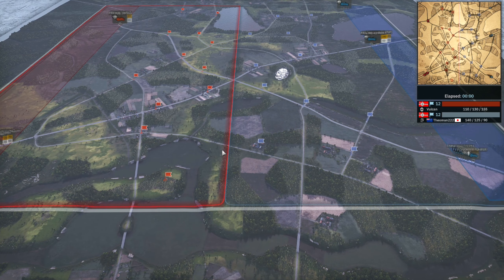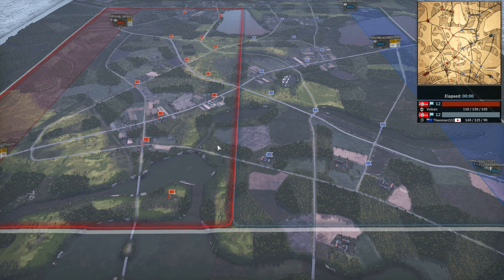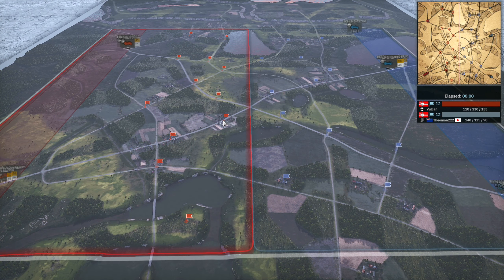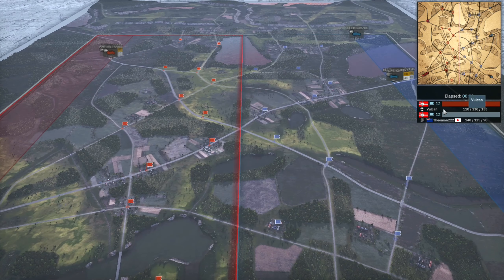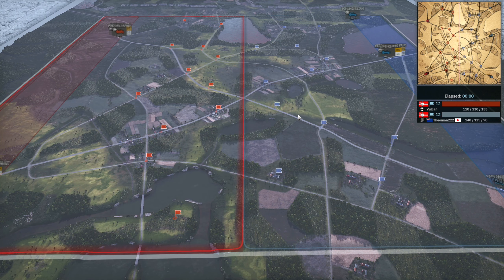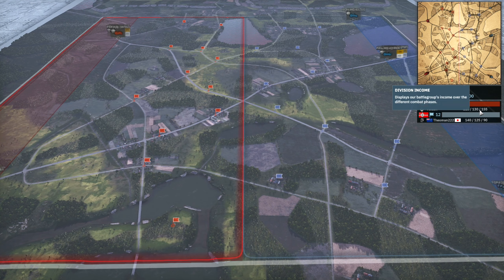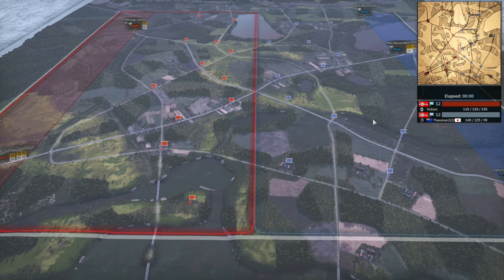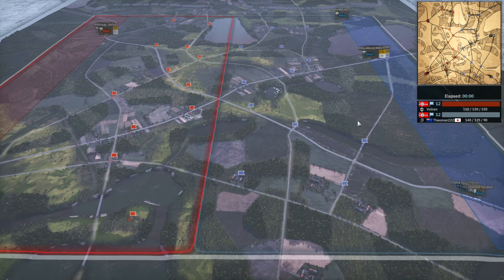In phase B he can get the Arado with a 1000kg bomb plus two 500kg bombs, which can do even more damage and take out armor very easily. Since he's playing Vanguard — which I believe he was doing kind of for the memes — I just need to get to phase C and in theory I win, because I have a 65 points per minute advantage, letting me bring in like an extra tank or extra infantry every tick, which really adds up.